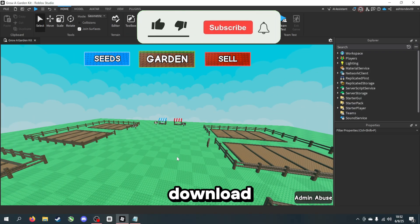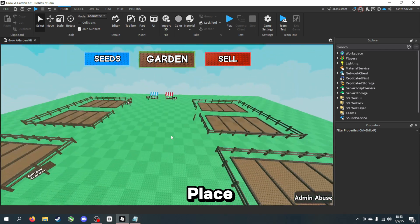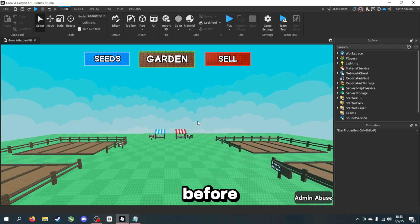To actually download this kit, you're going to want to go into my Discord server which is linked in the description down below. Once you've joined, go to the assets channel in my server and you should see the Grow a Garden kit place file. If this video is a bit older by the time you watch it, you might have to scroll up a few pages to find it, but once you find the link just click on it and it'll download to your computer and then open a Roblox Studio place file like this.